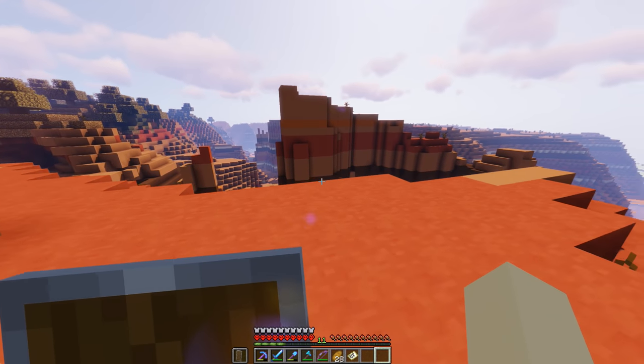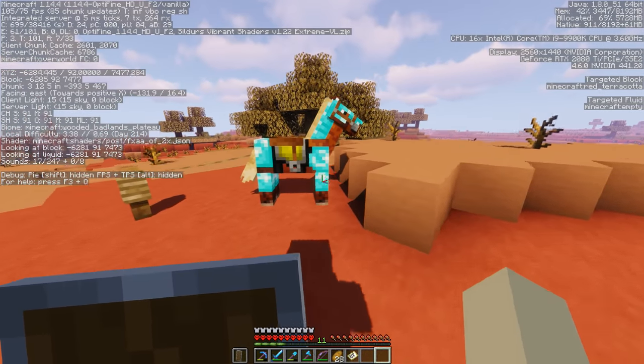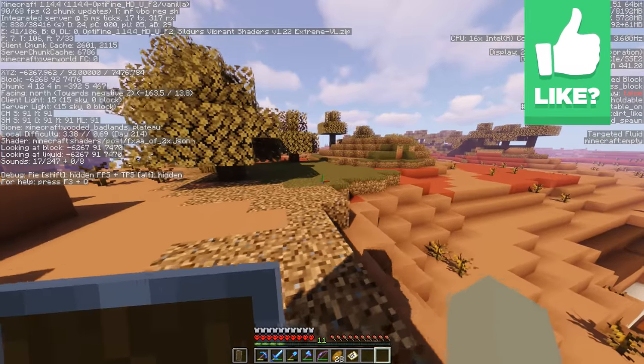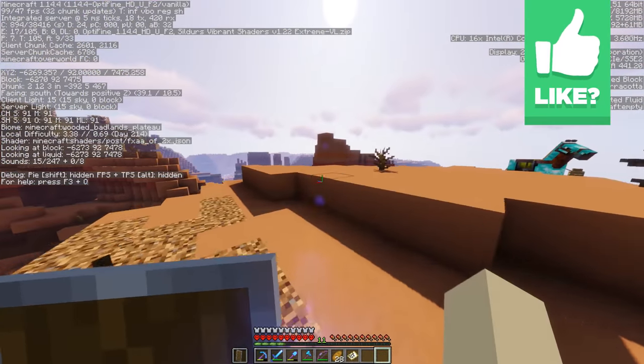All right guys, back and as you can see I found a Mesa biome. Let me check F3 — it's a Wooded Badlands Plateau. Oh, I guess because there's trees here it's technically a Wooded Badlands. Oh my gosh, I guess I haven't seen this before. I didn't even notice it, but yeah, there's like random grass and trees up here too.